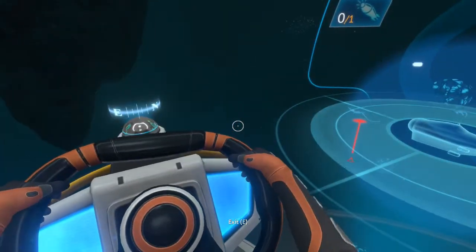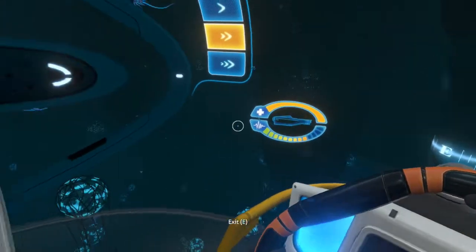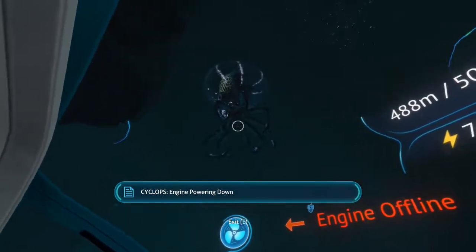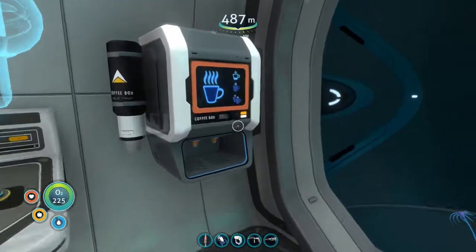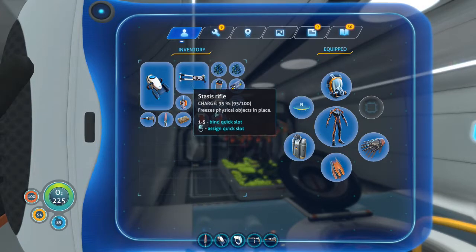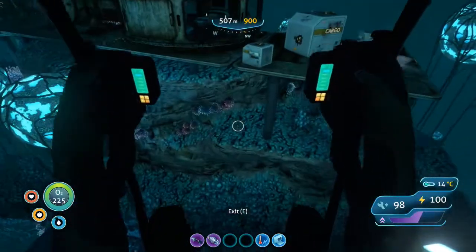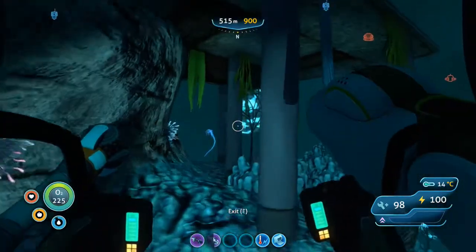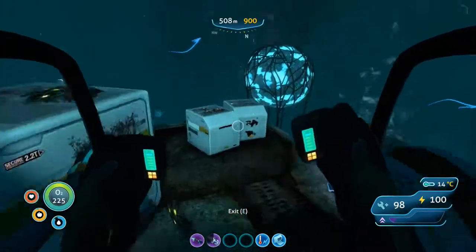There are creatures about to attack us. Turning off the Cyclops lights. Hello there, you ugly son of a gun — warper disappearing in the background. Making two coffees, got some first aid, a beacon, stasis rifle. Why do I have two titanium? No idea. Let's go. Maybe there's a data box? Nope, looks like it's just going to be a PDA. Let's look around — is there anything down below?